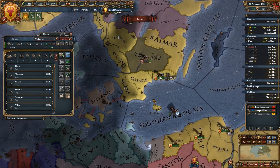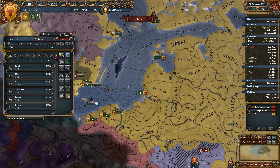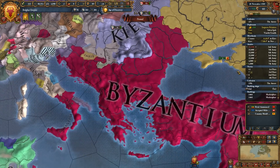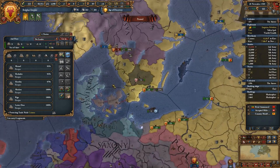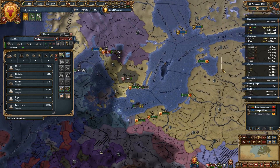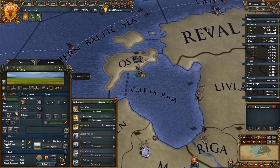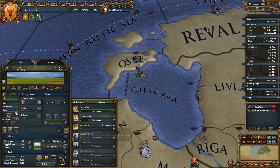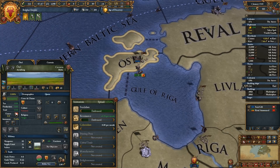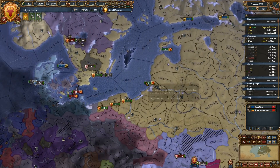Franconia doesn't have a fleet — oh, those are cogs, hold the phone. White ships. Let's bring our ships back — we're about to get that heavy ship. 23rd of January of next year is when it will be finished.